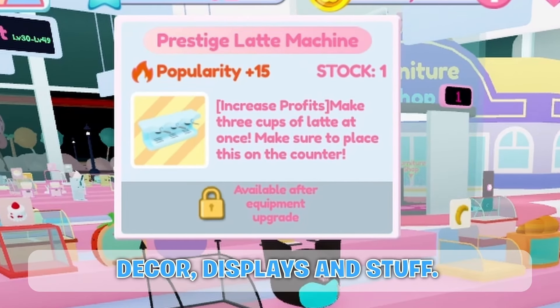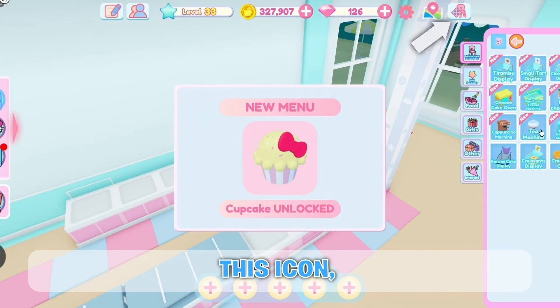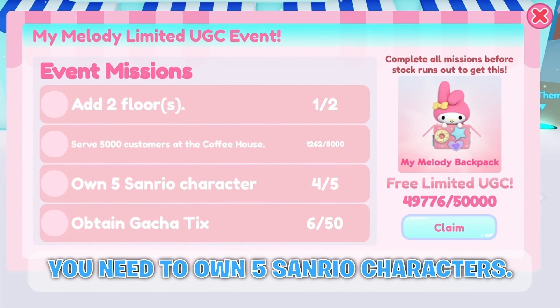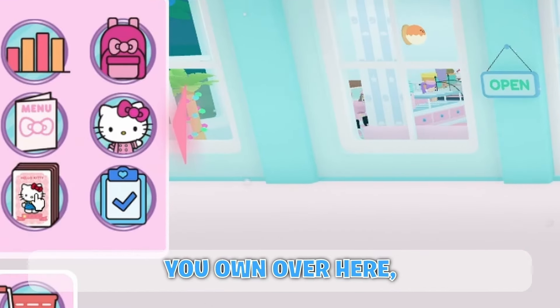Buy decor, displays, and similar items. Once you buy them, add them to your cafe by pressing this icon, and your popularity will increase. For the next mission, you have to serve 5,000 customers in your cafe. For the one after that, you need to own 5 Sanrio characters — you can see which characters you own over here.